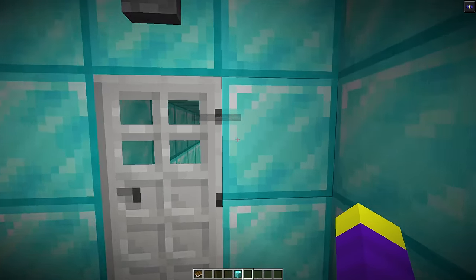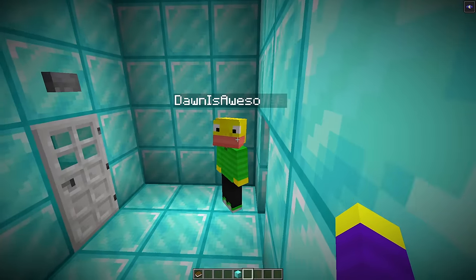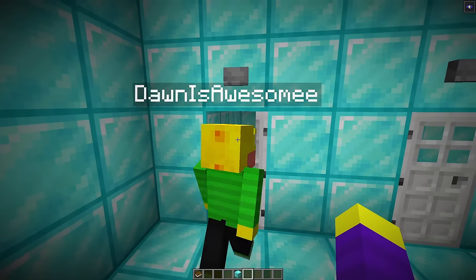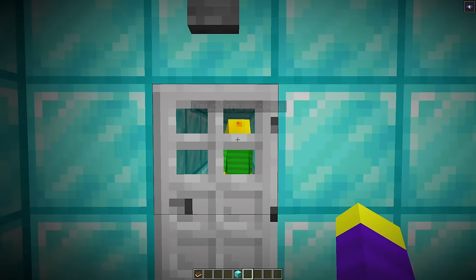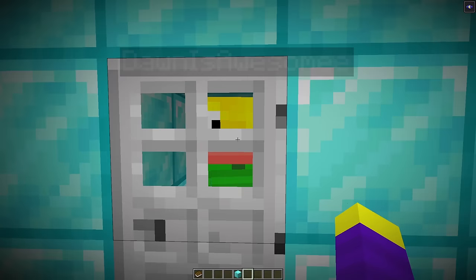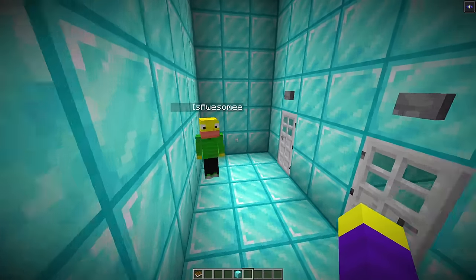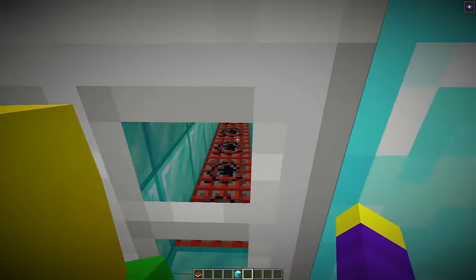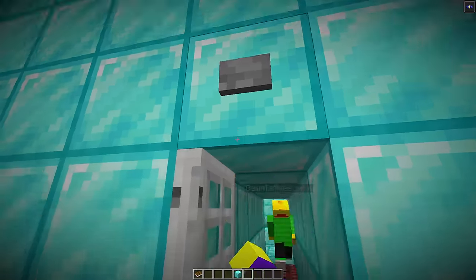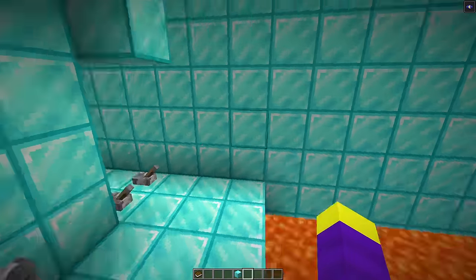Don can't get out of the fake water — it actually damages him. With two doors left, Don reasons the TNT door looks bad and picks the other one. He gets trapped inside with a button that does nothing. The speaker eventually lets him out. That means only the TNT door is left — Don goes through and it's fine. The TNT was just decoration.